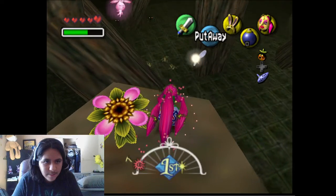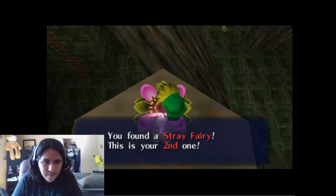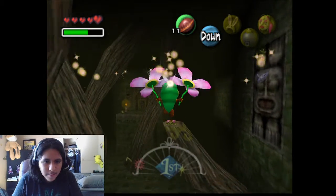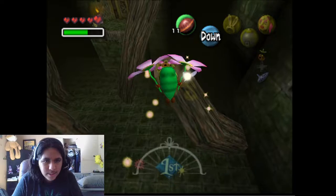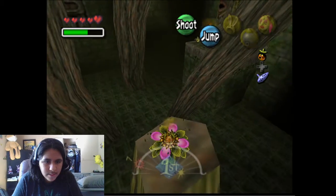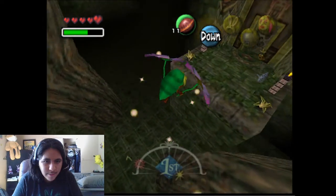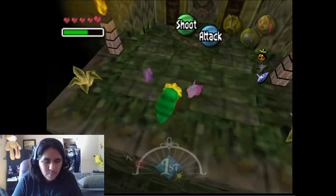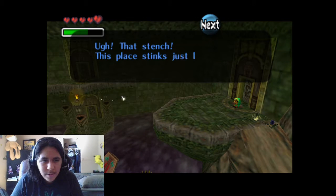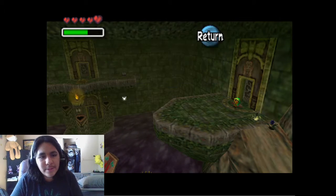This mask lures them over, which is amazing. I'm pretty low on magic already. That's not a good thing. But hopefully I'll be able to get some more later. And I'm going for all stray fairies just for the hell of it. I forgot what the stray fairy in this one gives you. This place stinks like that poison swamp.